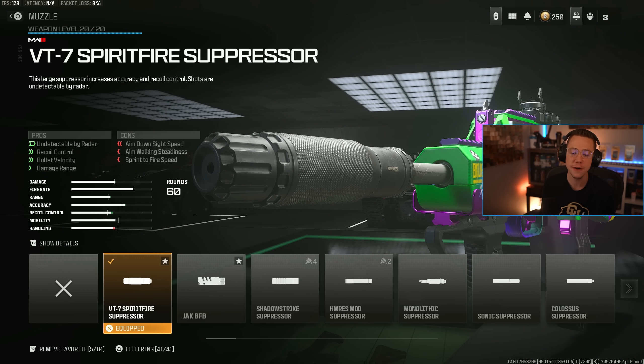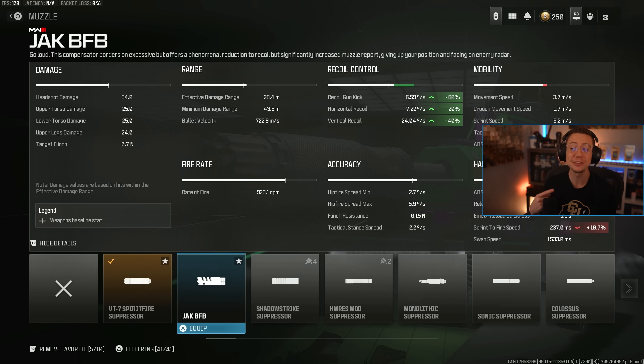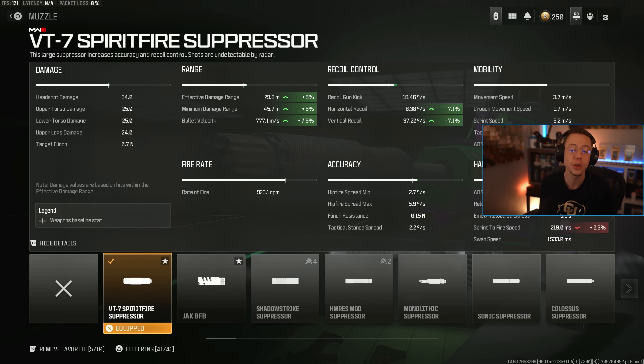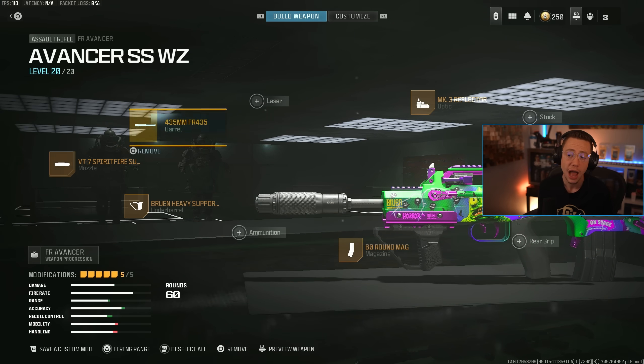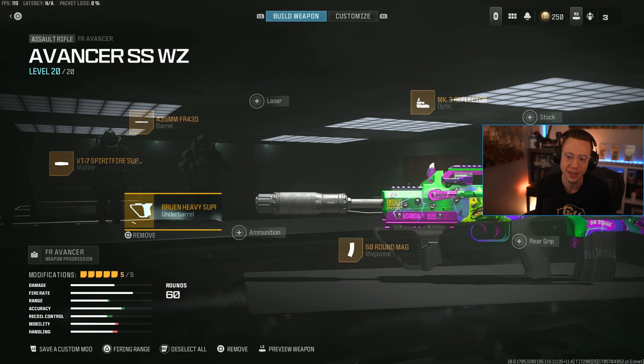So initially here I've got the Spiritfire Suppressor — one of my favorite suppressors in the game — better range, velocity, and control. But if you want even more control, you could also upgrade to the Jack BFB. Sure, you show up on the mini map as an advanced UAV dot, but in close range or sniper support style gunfights, that's not a huge deal, and not having elevation could almost be an advantage. So either of those are going to work really, really well. I've also got the FR 435 barrel, which helps out with velocity and control. It hurts your range a tad bit, but this thing's got really good range, so that's not a huge deal breaker.